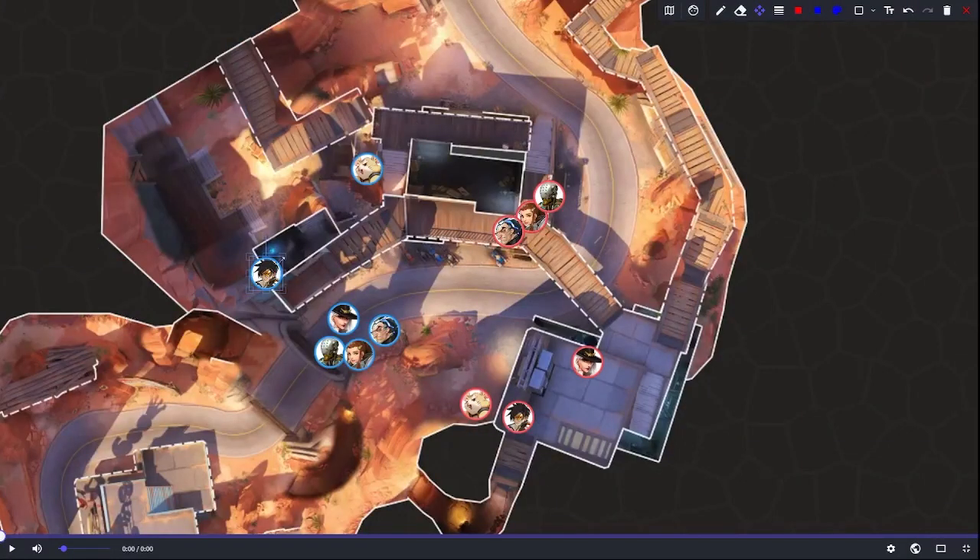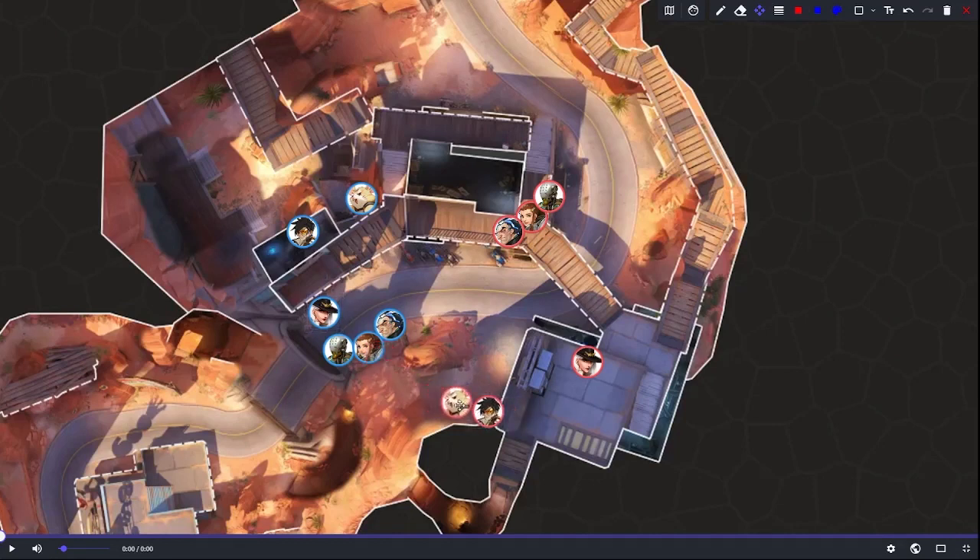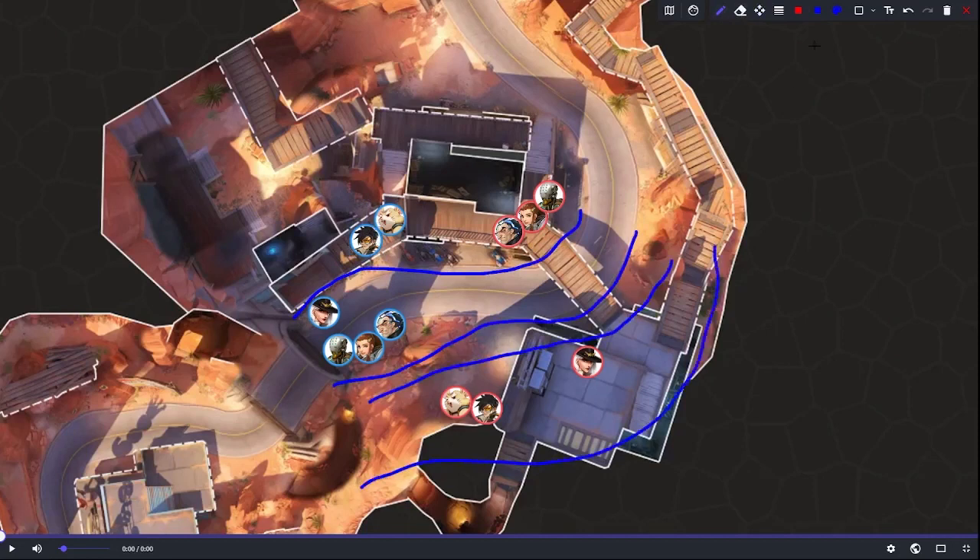Now we're going to talk about pathing. Pathing is really important for Tracer as it'll help you optimize your blink usage so you're not wasting blinks, and it'll allow you to actually get on targets and close distance very effectively. Here we're looking at a ball hybrid comp mirror. Blue team is trying to take space on low ground, the enemy red team has high ground on defense. Red team's ball and Tracer are over here, blue team's ball is there and Tracer is over here.